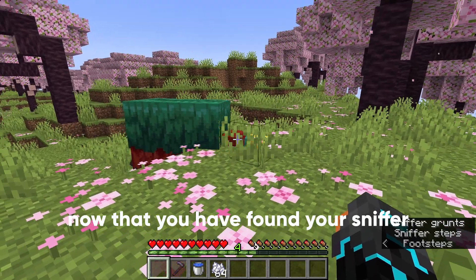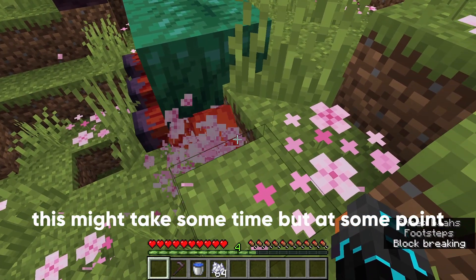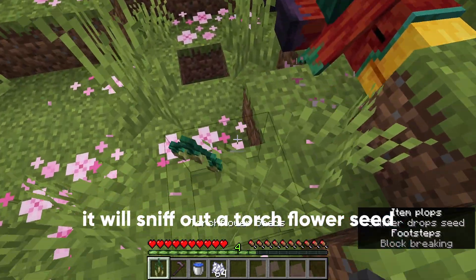Now that you have found your sniffer, wait for it to sniff into the ground. This might take some time, but at some point it will sniff out a torch flower seed.